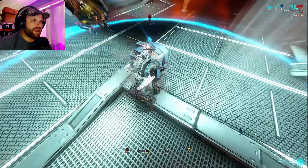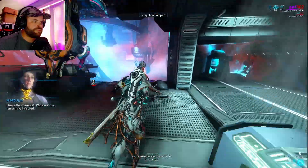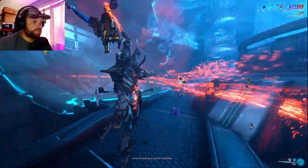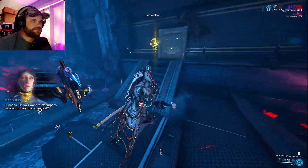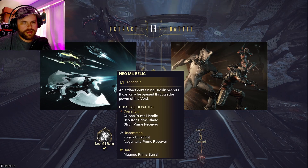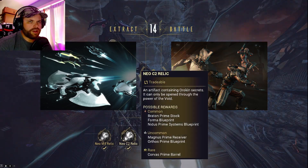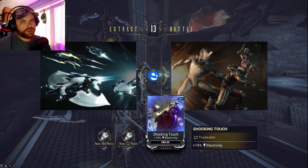You have to keep these running for four rounds — this is round one. At the end of each round, you're going to have to exterminate everything that's left. We got a Meso Relic at round one, so we got three more rounds before we can actually get the drop for Nidus. End of round two. Round three, we got a mod.